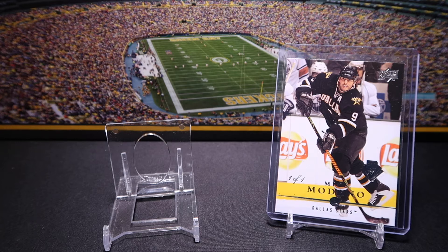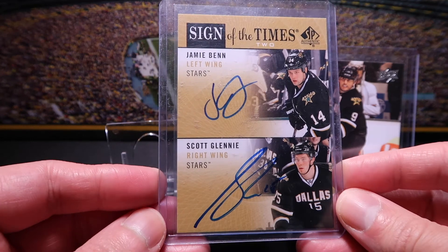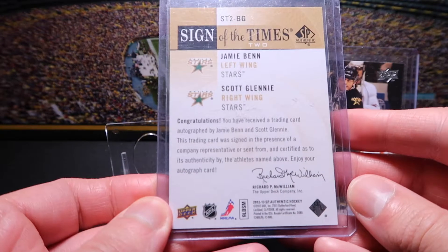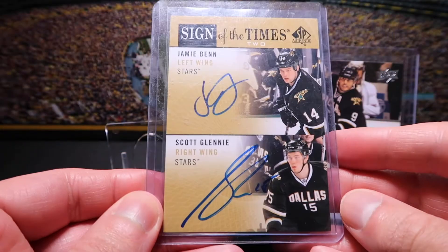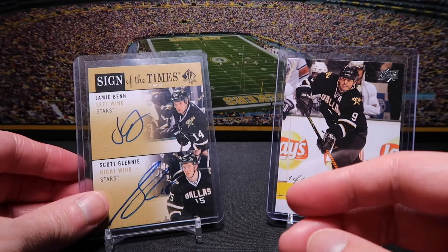Okay, now we're going to do a couple of Jamie Benn cards. This is a player collection heavy mail day, and these four that I'm going to show you actually came as part of the same lot from eBay. First we've got a Sign of the Times dual autograph with Scott Glennie. This is not a numbered card but it's from, I believe, 2012-2013, from SP Authentic. Very cool. A lot of these are going to need new top loaders, but I just left them for now.